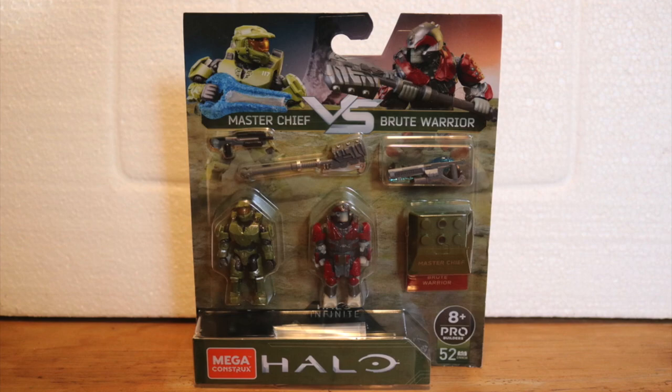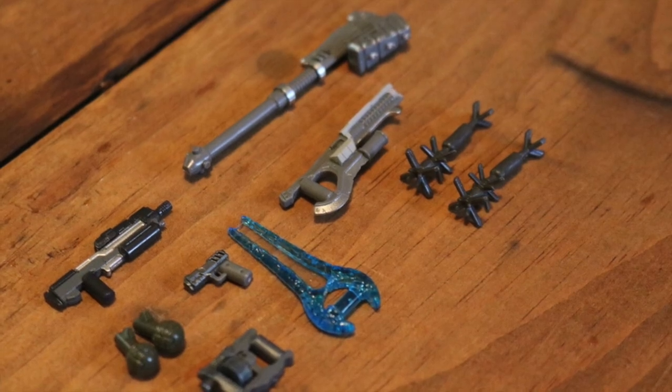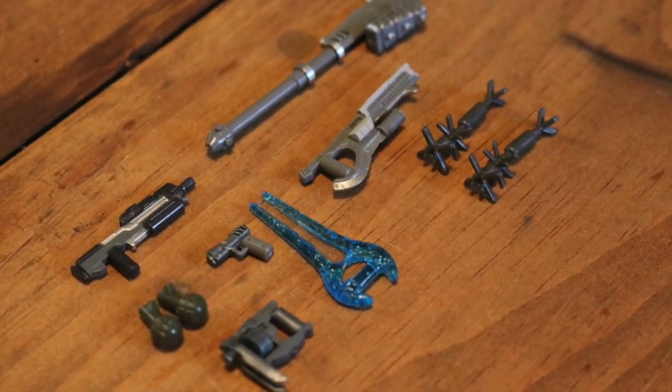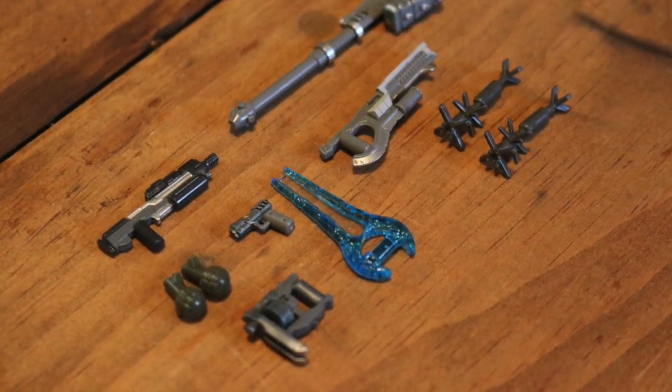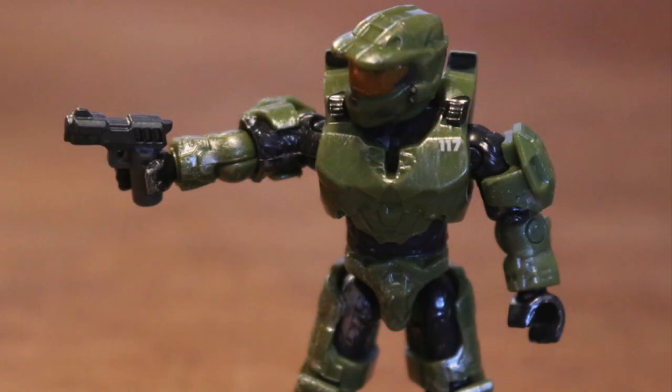I went to my local Target with the DCPI numbers — each set comes with one — and that's actually how I got them since there was nothing on shelves. The two-pack comes with a Banished Brute Warrior figure and the new Halo Infinite Chief minifigure. It comes with a spike grenade, gravity hammer, energy sword, the new M6D Sidekick pistol, the new MA40 assault rifle, two frag grenades, and of course two figure stands. Chief in this set has a silver dry brush similar to the Halo 2 figure that came with the Arbiter versus Chief pack.